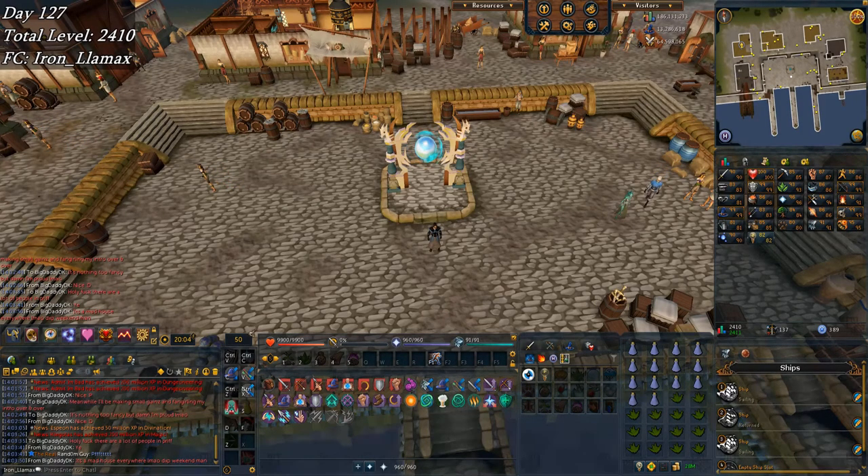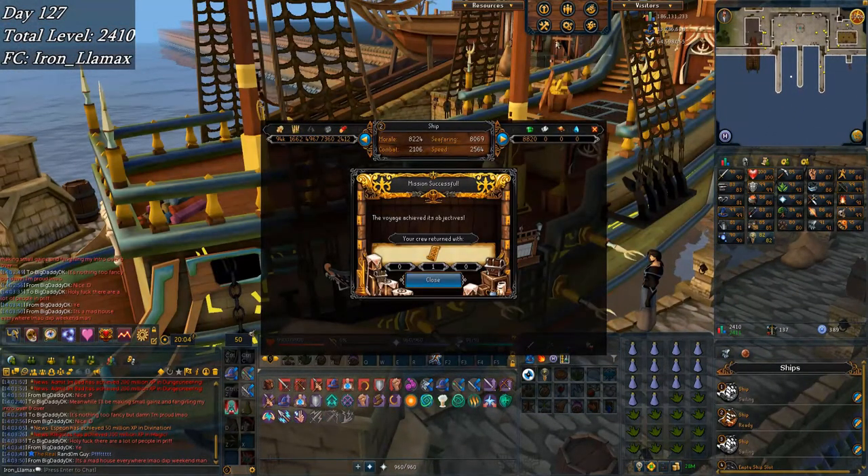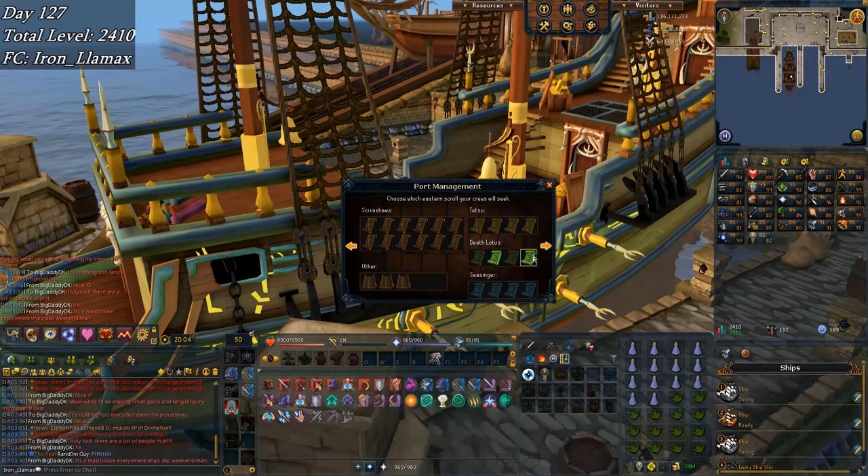Welcome back to week 19 of the Iron Man Road to Completionist Cape series. Starting off the week with a scroll mission complete - there we go - and that will be the death lotus darts. Nice, made it - made it bug out a little bit but there's the death lotus darts complete.